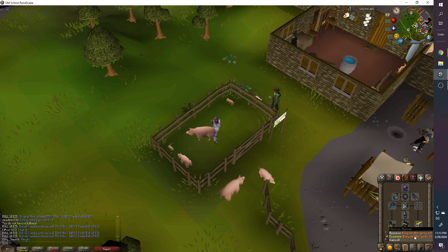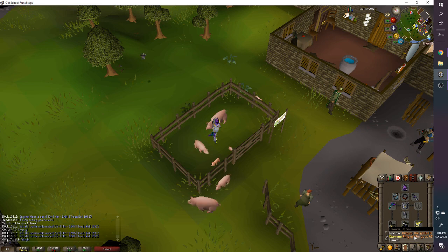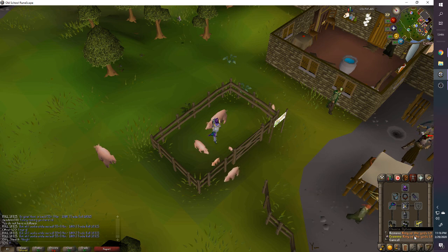I bring Ring of the Gods — I originally bought this for burst tasks because it gives so many prayer bonuses with a Holy Wrench effect. If you don't want to invest in that ring, use a Ring of Suffering for +4 prayer bonus and +20 in all defenses, which helps when learning the boss. For full offense you can bring Archer's Ring, but you'll spend a bit more on prayer pots.